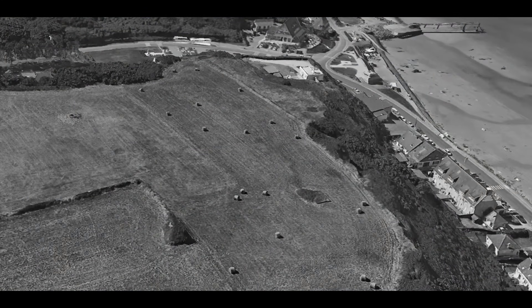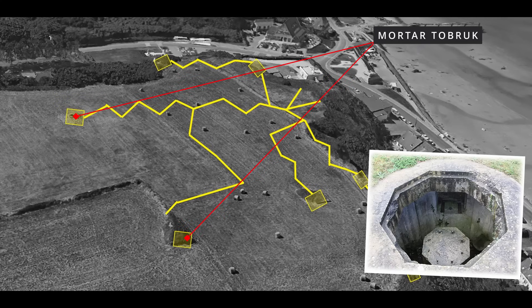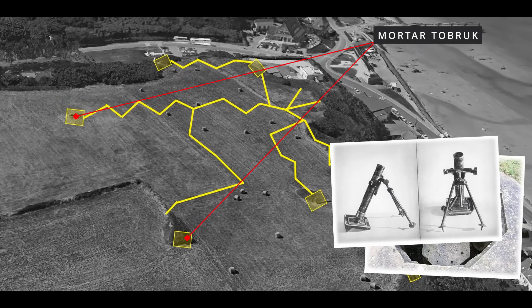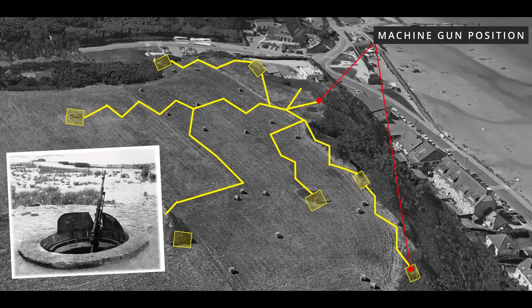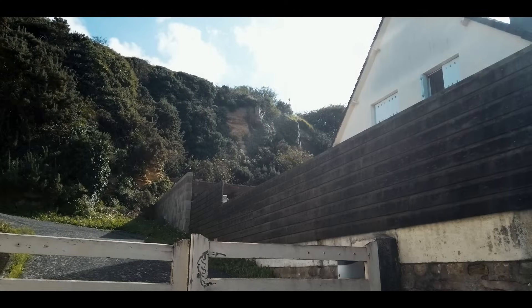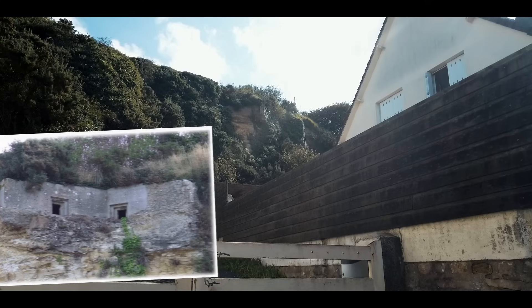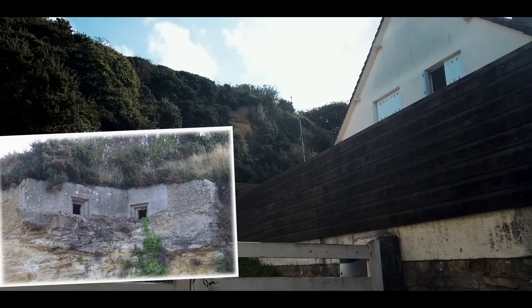We're now looking at WN71, which overlooked Charlie and Dog Green sectors as well as the D1 exit at Vierville. It had mortar positions at the rear with pre-designated targets, as well as machine gun positions at the front overlooking the beach. What I really want to show you is the L-shaped concrete bunker that many people miss when they visit Omaha Beach. I'm now stood on the road at the D1 draw looking up at WN71 — here is the concealed concrete bunker covering this exit.